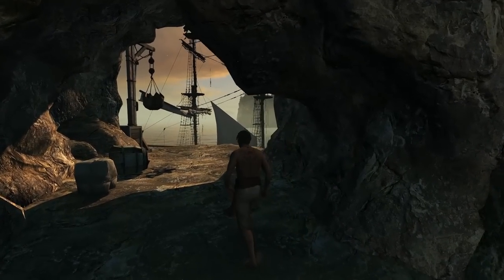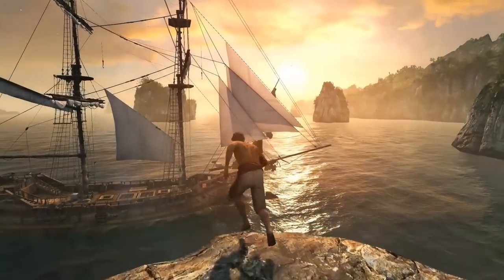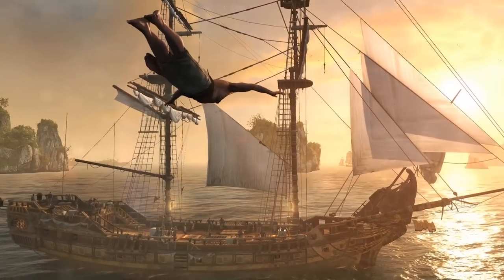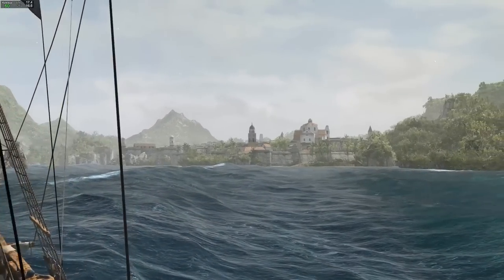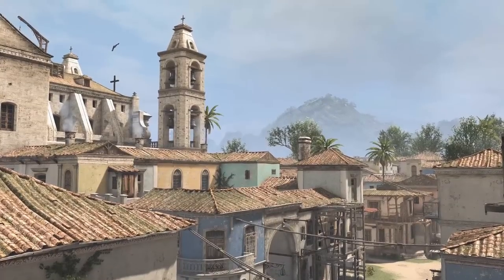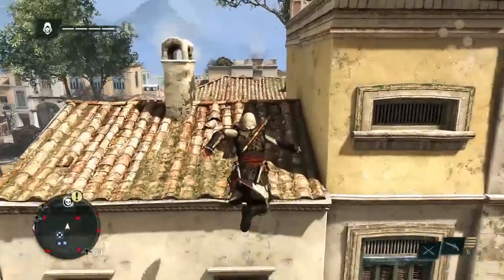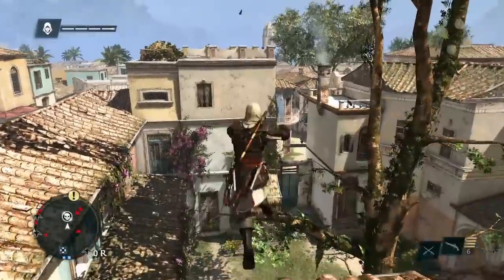Everyone has this picturesque vision of what the Caribbean is — next-gen has helped us deliver on this promise and dream. Now that we've finally reached Havana, one of our three major cities along with Kingston and the Pirate Haven Nassau. Each city has a unique flavor and feel. Havana is a Spanish-styled city, built as an homage to the cities from AC2. We loved the roof running and the verticality of those cities, so Havana was built with that in mind.